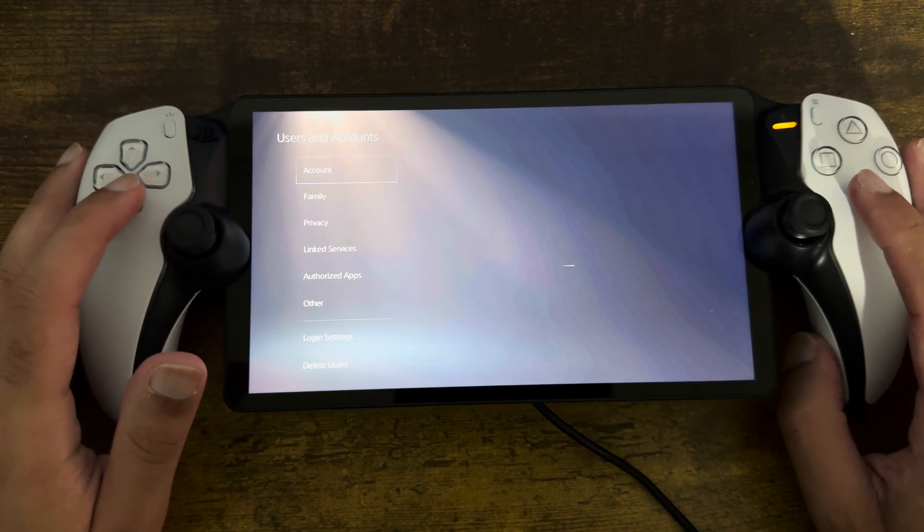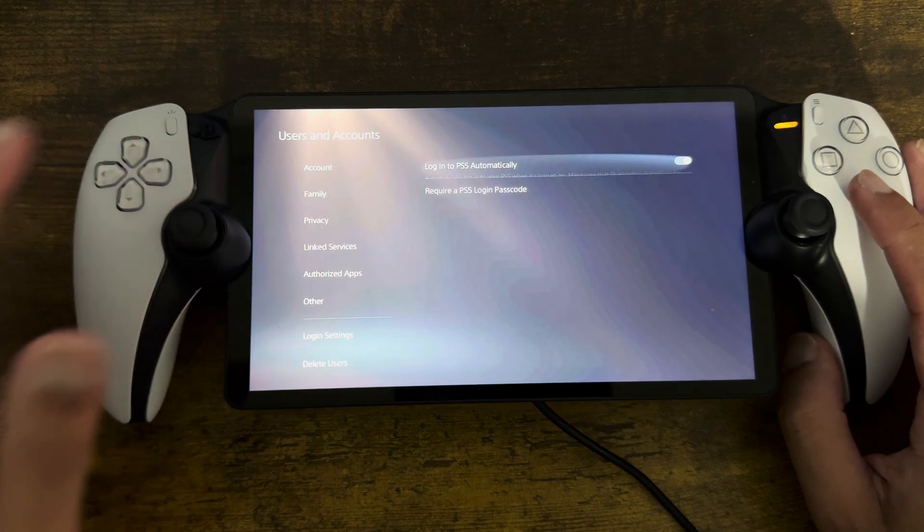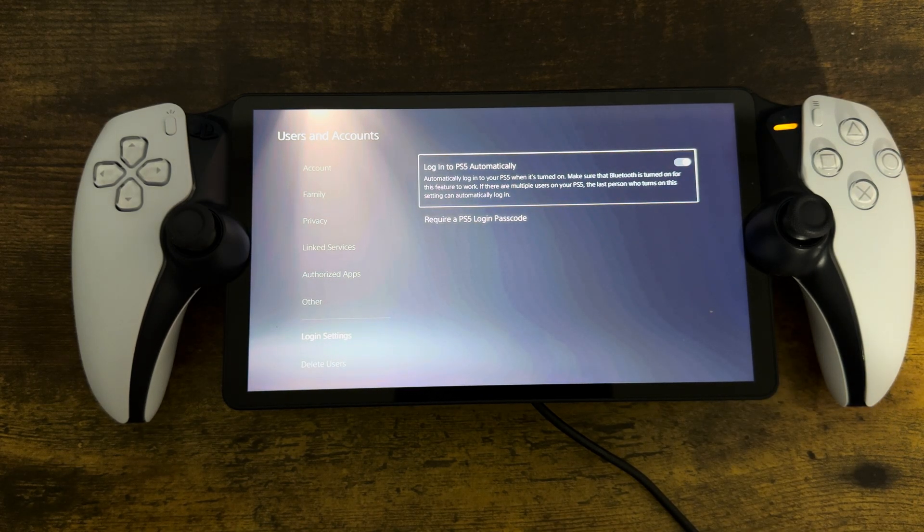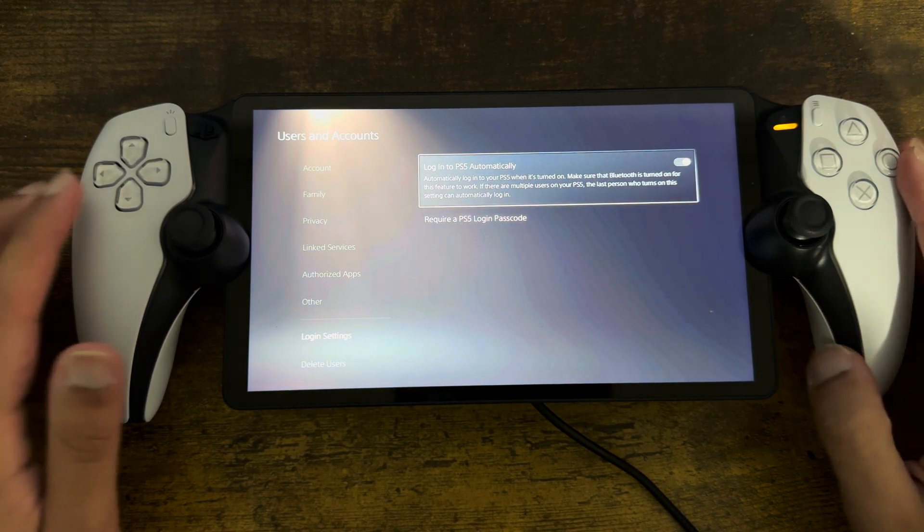The first thing is go to Settings, go to Users and Accounts, go into Login Settings and turn on 'Login to PlayStation 5 Automatically.' For some reason, this is one of the things that helps fix this issue and it lets you log in directly into the PlayStation 5. I would recommend you to do this.